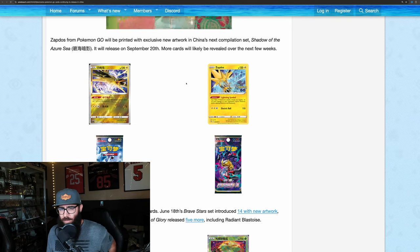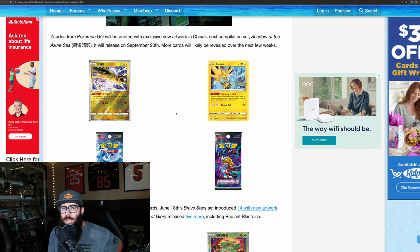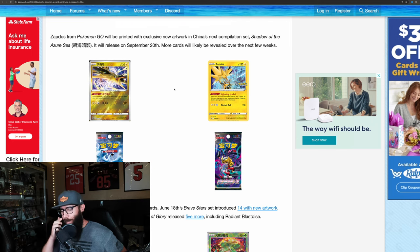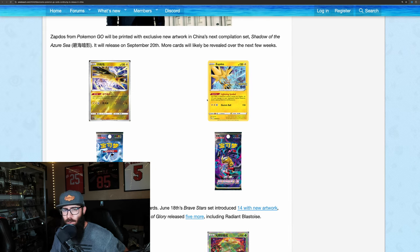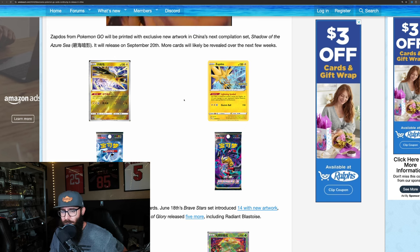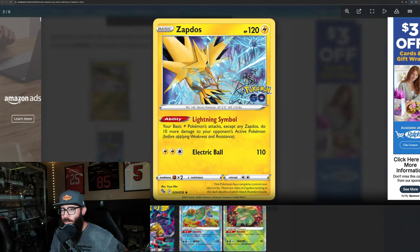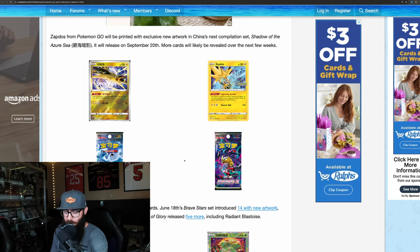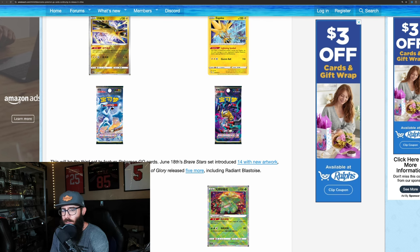This is some more interesting news — it might be interesting for some of you collectors out there. There's been a few of these Pokemon Go cards coming out in Chinese. If you aren't familiar, they're kind of catching up — they're getting sets late. Pokemon's coming to China and they're getting their sets at different times. These Pokemon Go cards are getting different artworks that we've never gotten. I think that's pretty interesting honestly. I like the Zapdos. You can see here there's our Pokemon Go Zapdos, which is still pretty cool. This would have been cooler as a full art, but they can't all be full arts or IRs. So this is the third set to feature Pokemon Go cards and it's just interesting how they've been doing that.